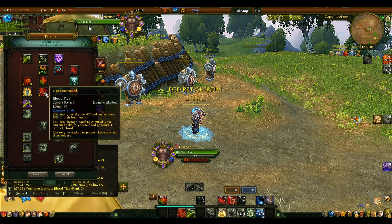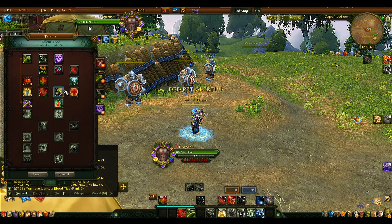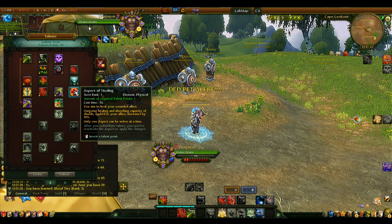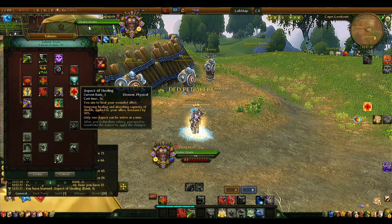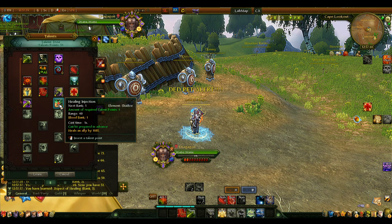The cooldown on Blood Ties is 10 seconds, but with rubies you can reduce it to 3 seconds — really strong. Of course we take Aspect of Healing to rank 3; otherwise you're not a healer.